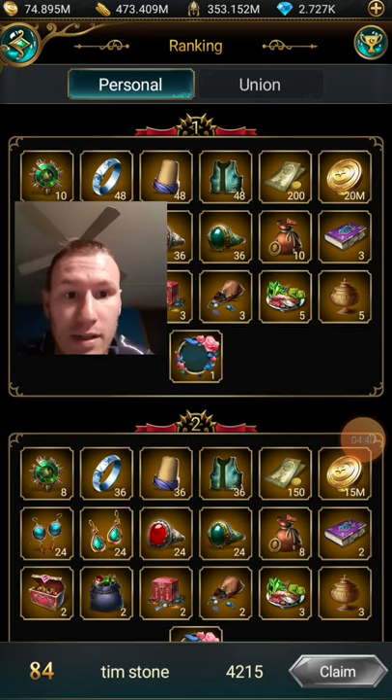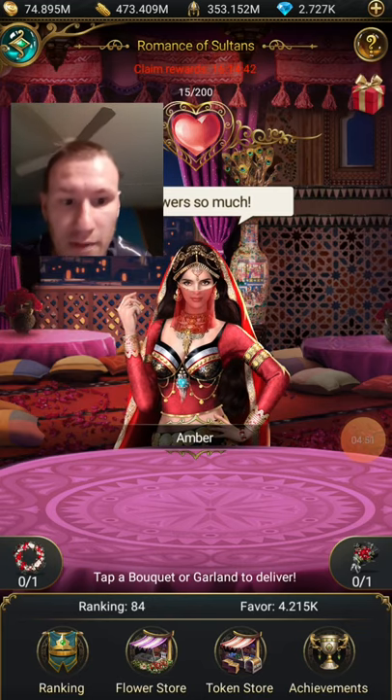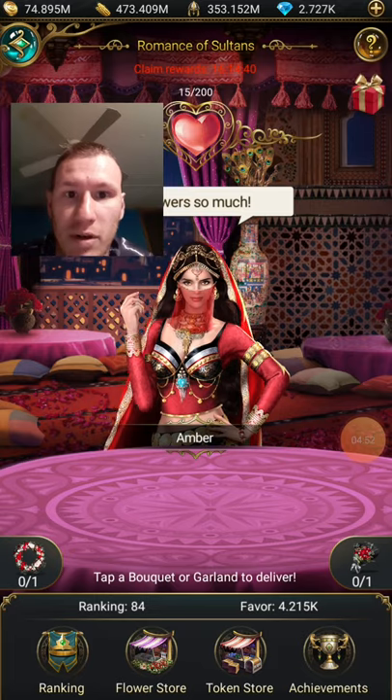I spent my 2000 diamonds, which is how much it costs to set up your own union. So I'm 84th place out of everybody in my server — there's different servers — so I'm just explaining that real quick. I got my rewards from that.